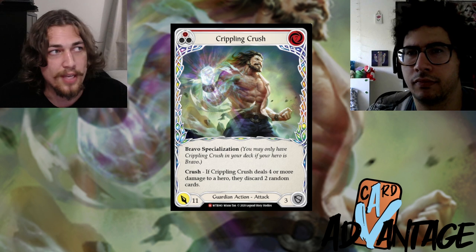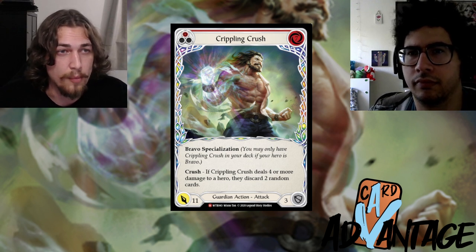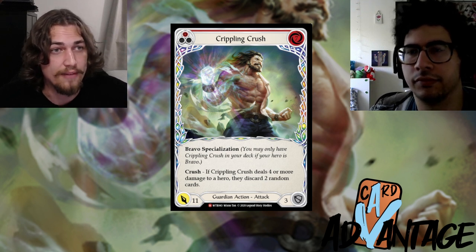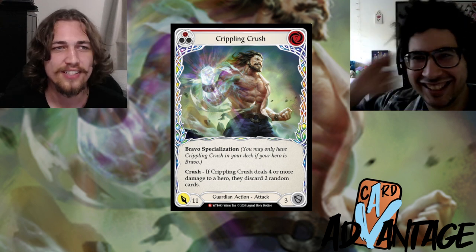All of a sudden you have Dominate, Crippling, Spinal, Pummel, Pummel, Spinal, and then a Terra Sunder, and then another Crippling — whatever it is, that life deficit is going to change so fast because of how strong your effects are and the fact that you can snowball disruption back to back.